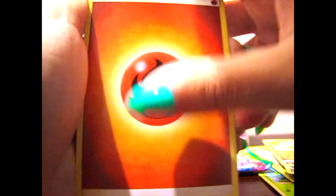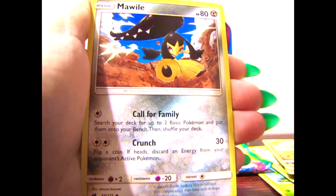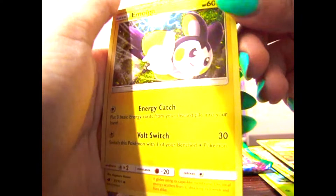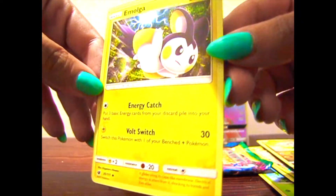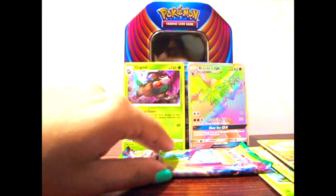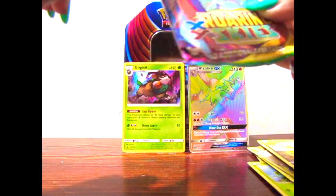And here is the energy card — sorry, not trainer card, energy card. Again, I'm tired. Oh nice, Mawile — I kind of forgot that Pokemon existed. And another trainer. Oh cute, Emolga! I think Emolga is like an okay Pokemon, but I kind of found it a little bit annoying.